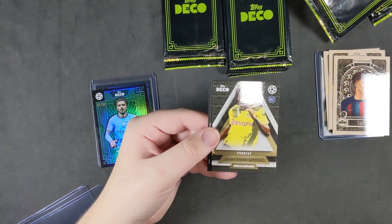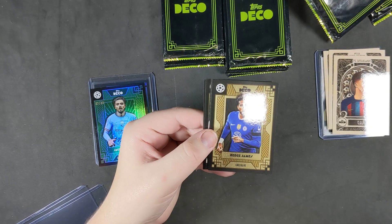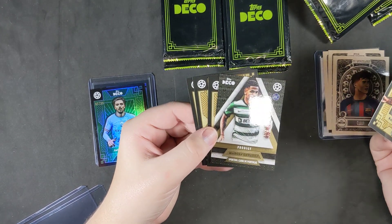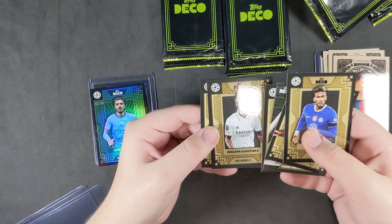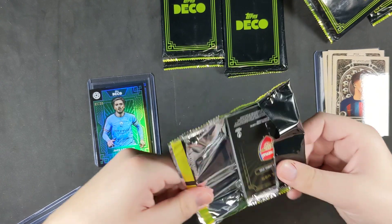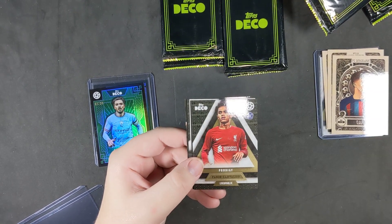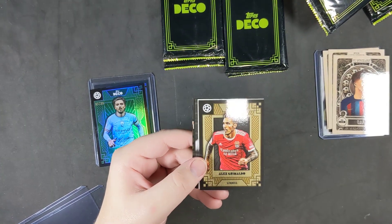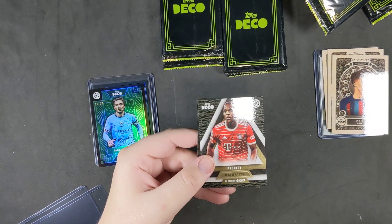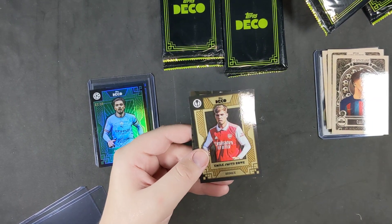Noah Okafor, De Bruyne, Borussia Dortmund rookie — Glittens or Kittens, something like that. Rhys James, Raheem Sterling, Prodigy of Marcus Edwards, Luka Suchich, Camavinga, and Gabriel Jesus. Probably the first Arsenal Jesus card, maybe apart from Topps Now, but the first proper release of Jesus in an Arsenal kit. We got Rodrigo Bentancourt, Fabio Carvalho, Alex Grimaldo, Goncalo Borre rookie, Matthias Tell, Gabriel Varon rookie, Emile Smith Rowe.